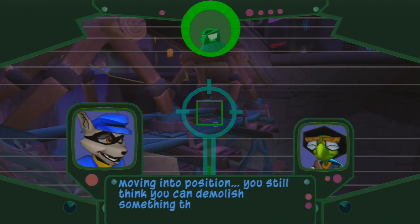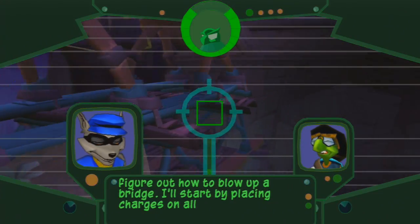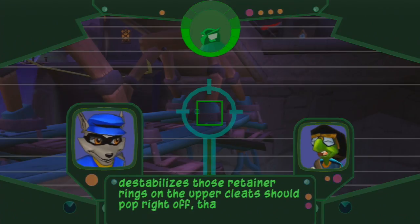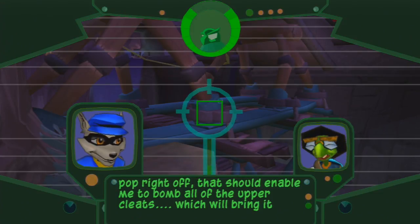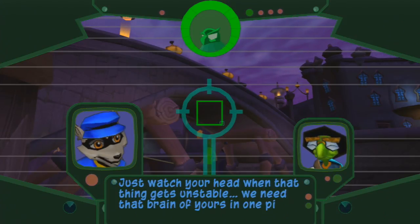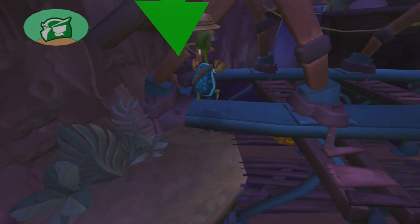I'll start by placing charges on all of the lower cleats. Once the structure destabilizes, those retainer rings on the upper cleats should pop right off. That should enable me to bomb all of the upper cleats, which will bring it all crashing down. Just watch your head when that thing gets unstable — we need that brain of yours in one piece. We definitely don't want Bentley to become chunks of turtle soup or something.